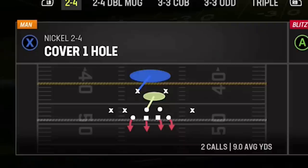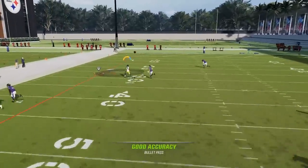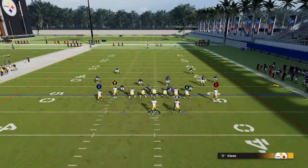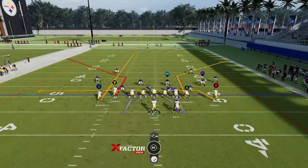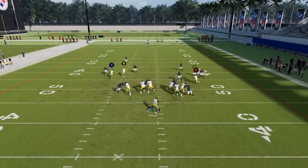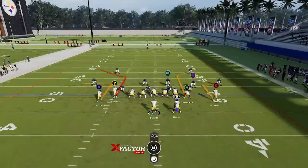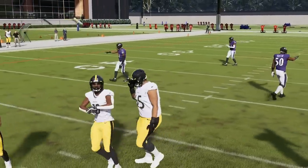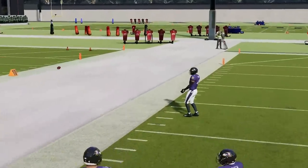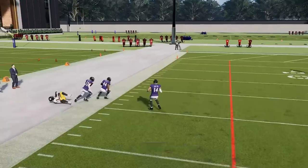I'll go ahead and switch to the bench next because this is a play that really works good against any defense. The Y route here is really going to be what gets open against just about any single defense. I find it's best to put the X route on a streak and the B route on a streak too, because the tight end will get open a lot. You really want to highlight the Y route. Running it from a hash mark to the short side of the field — the hash mark glitch — makes that route get open against any zone coverage, and it beats man coverage too.